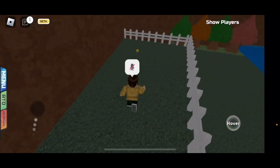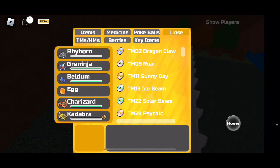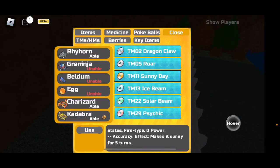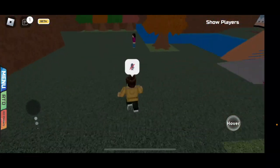This is TM11 Sunny Day, a weather tactic. Sunny Day will power up fire type moves, weaken water type moves, and allow you to use Solar Beam consistently.